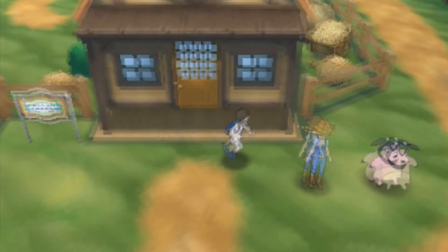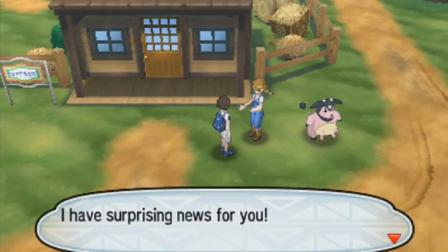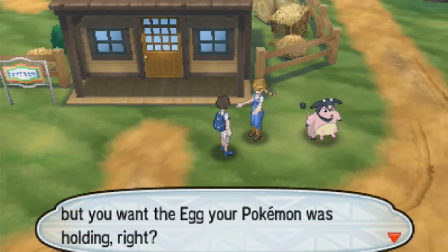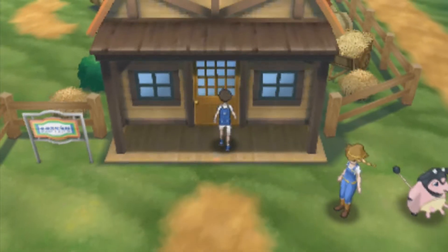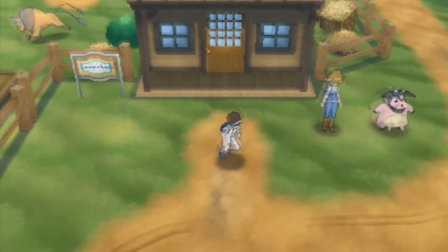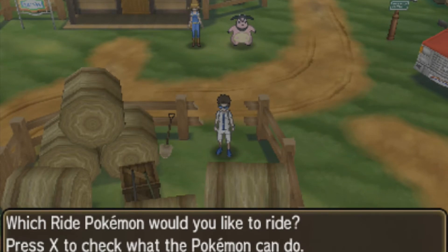All you guys have to do is just leave your Morellus and a Ditto in the daycare and hatch the egg. Once you hatch the egg, make sure to nickname it Cloy or Cloyster Ann and save them for every new giveaway. Or you could just use that Ditto for any Pokemon that you want to breed. I just decided a Ditto would be nice to give.